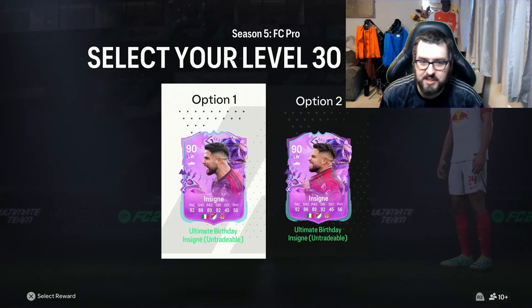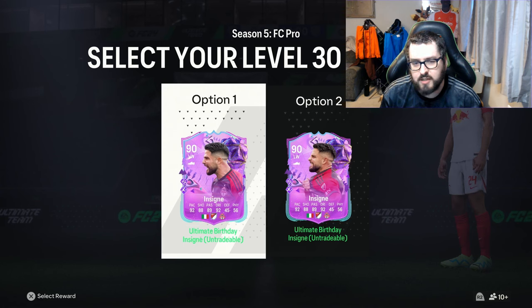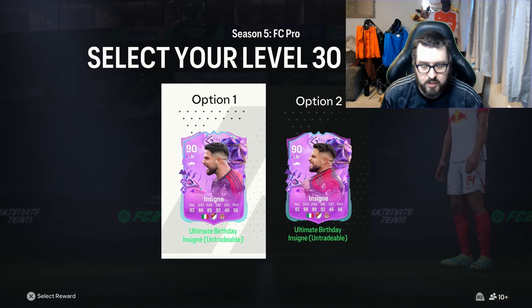Welcome back to my channel. We've reached level 30 and I'm going to review this Foot Birthday Insignia card. So you've got two different versions. On the left we have the 5-star 4-star card, and then on the right we've got the 4-star 5-star with the weak foot.